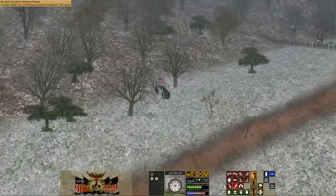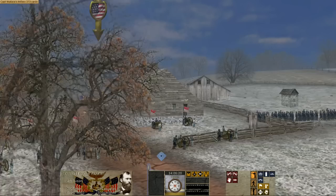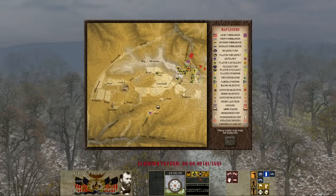Pea Ridge was also interesting for another reason — it was a battle fought over a wide, wide range, almost like multiple battles. There was skirmishing which took place near Bentonville, I believe, on March 6th, in which General Sigel was attacked.